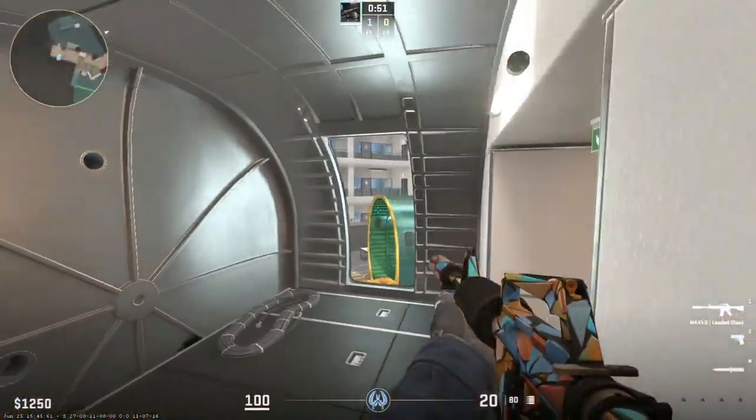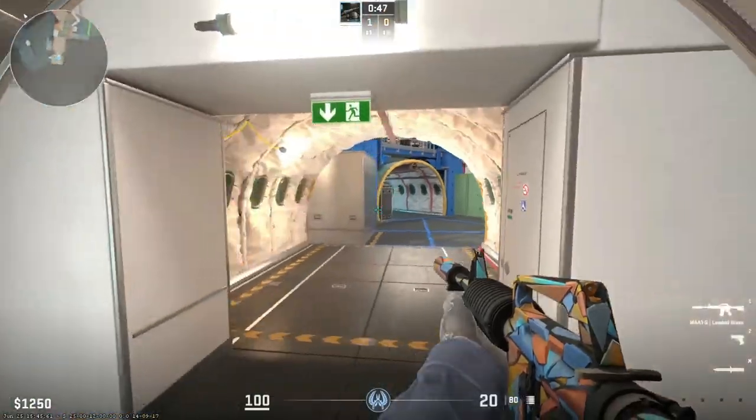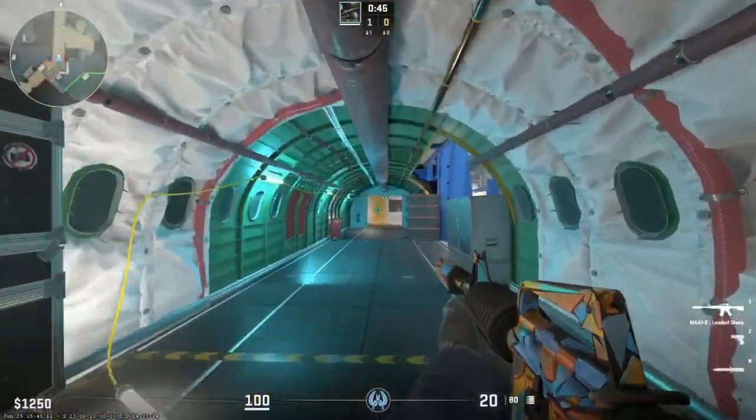It even has details inside of the airplane and even around the map. It's also cornered.